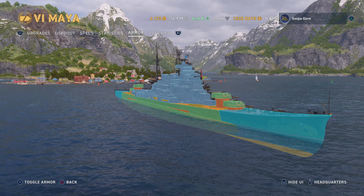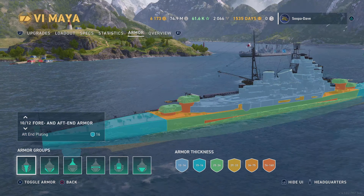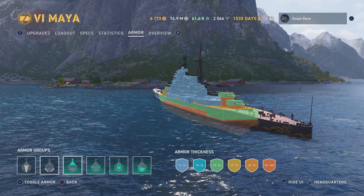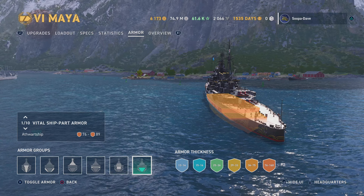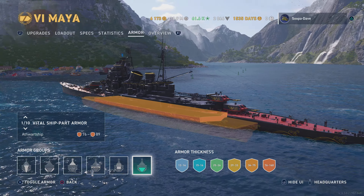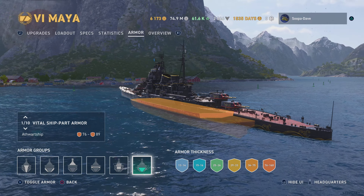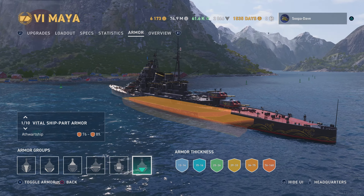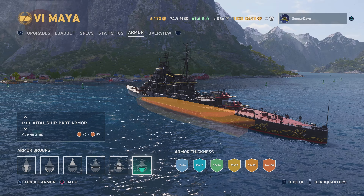For armor, you're going to get overmatched by every battleship in the game, so be careful. You can angle with it, but the citadel is pretty big and wide so a lot of times it won't get overpenned. You definitely want to use island cover when you can. Even as an aggressive player, when I first saw this citadel I was like 'oh yeah.' You're gonna see in the match I get hit pretty hard by it - you want to minimize your exposure.